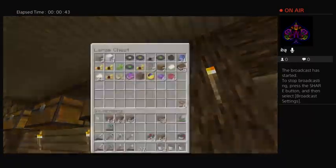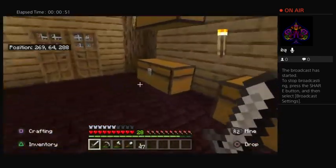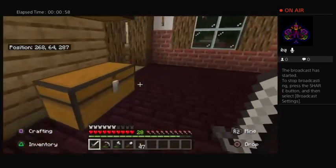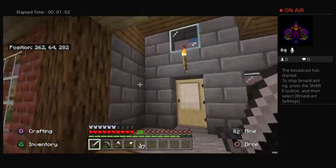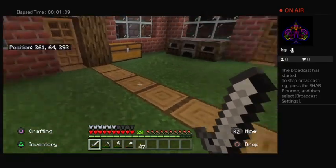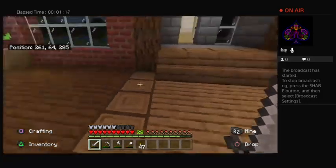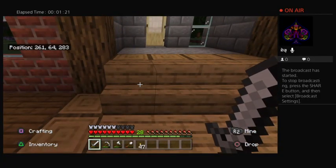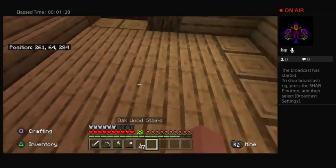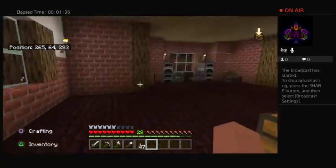It's weird because I actually remember where things are, just not what I was doing. Why do I have so much dirt? Who knows, but I probably don't need that much. This house actually doesn't look too bad — I need to do the floors. What are you? You're probably spruce. That's birch, I think. Are you birch or are you oak? Oak, okay. So this is oak, that's spruce. I gotta do something with that.